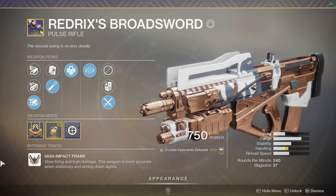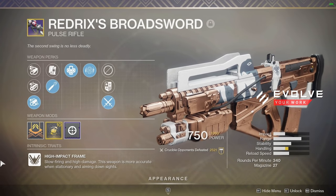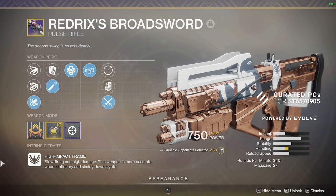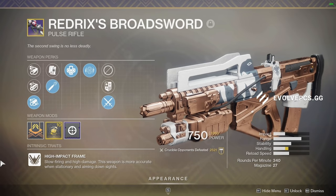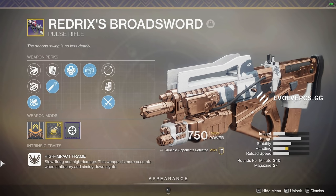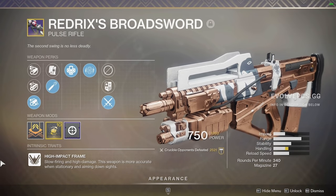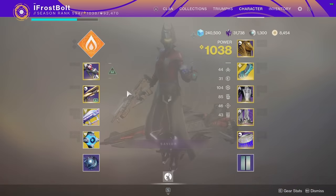We have a High Impact Frame, and here's something to notice - these got buffed previously. We visited Broadsword not too long ago and it was insane. With the upcoming sandbox changes, auto rifles are getting a slight nerf, and we're going to see pulse rifles become stronger than ever. Things like Vigilance Wing, Cold Denial, and Redrix's Broadsword are going to be solid options in the crucible. That's where I feel pulse rifles are going to be in the upcoming meta.